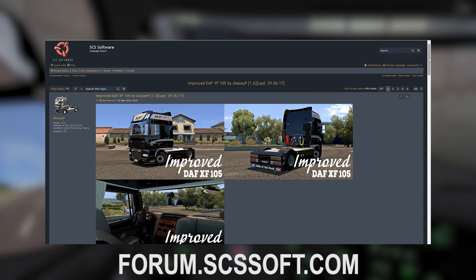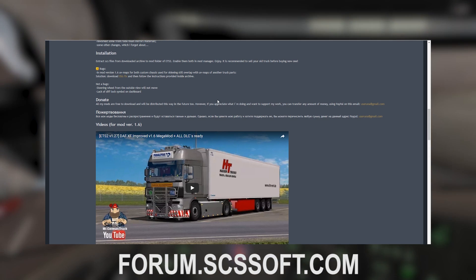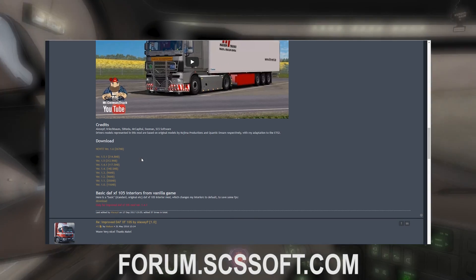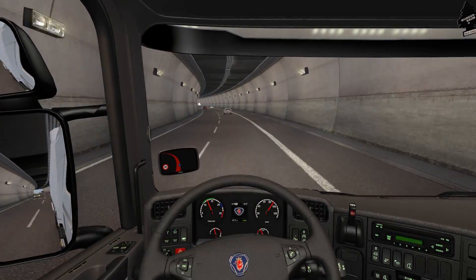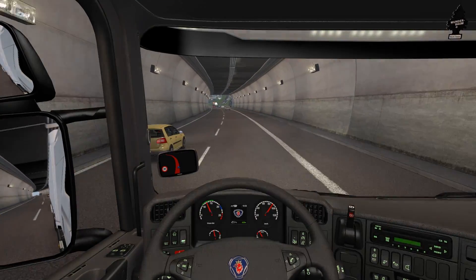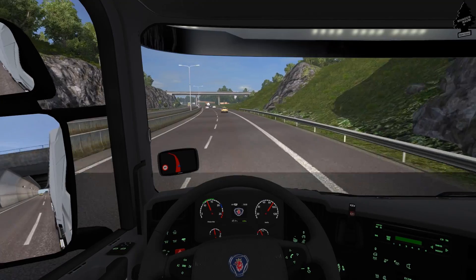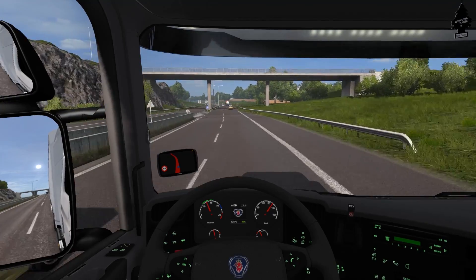If you want truck mods or trailer mods you have to go to models and choose from there. Because this is a forum, every mod maker will make their own thread or topic, so there's no one single way to download the mods - you're gonna have to go onto the actual topic itself, read through it, and see where the mod links are. It's not as straightforward as ets2.lt, but this site has some mods that don't get uploaded anywhere else, so it's a good way to get some exclusive mods as well.